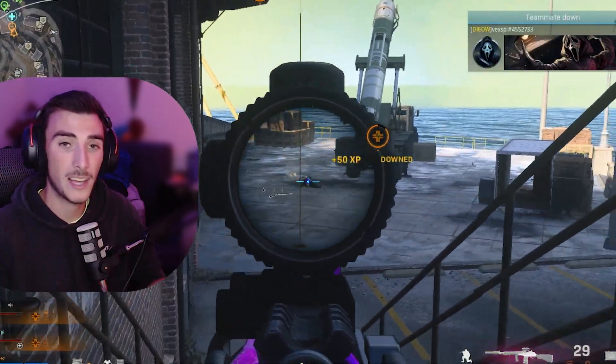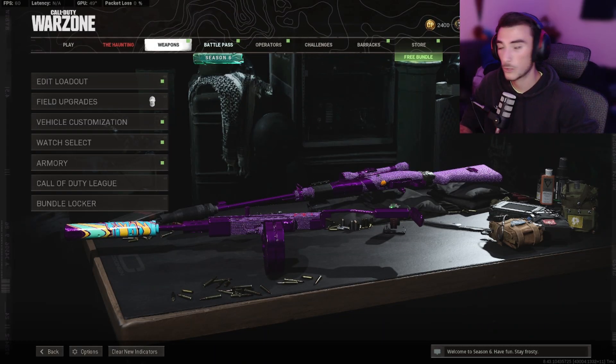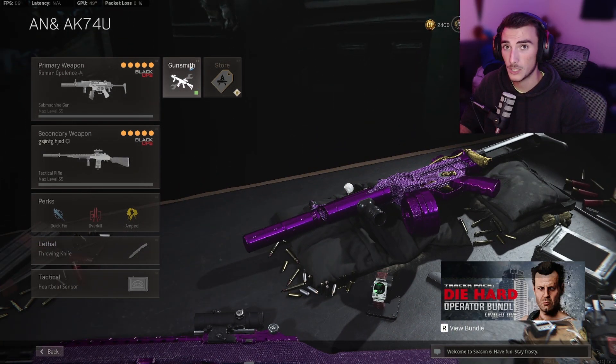Hey guys, in this video I'll be showing you exactly how to equip Cold War zombie camos in Warzone. To do this, once you're on Warzone, go to Edit Loadout and select whatever gun you're trying to change.